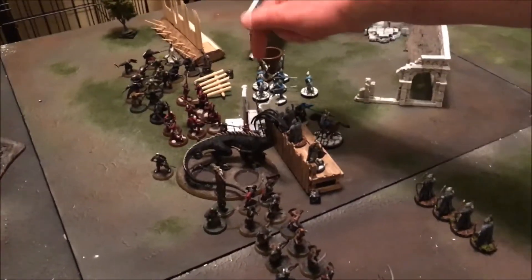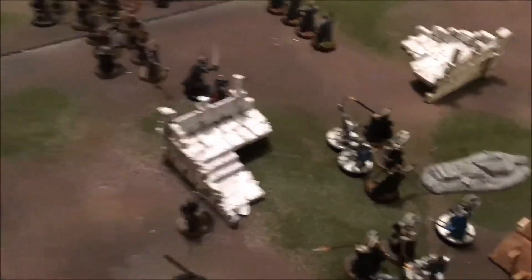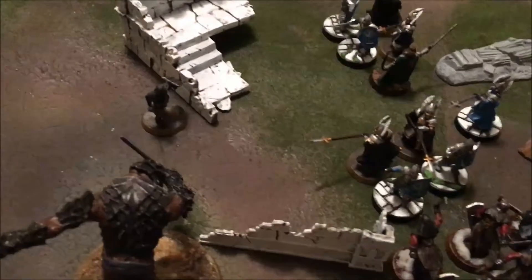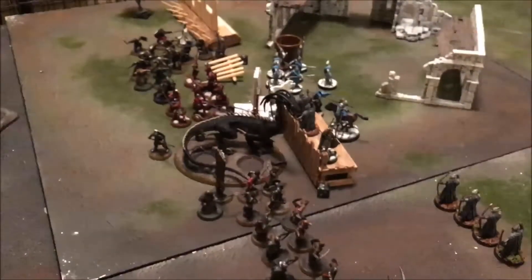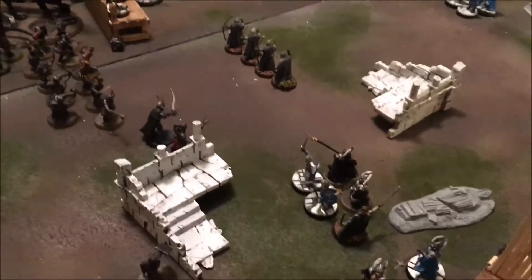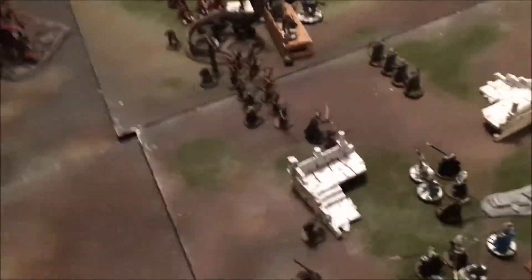Another tough turn for Gondor overall: the ballista killed six of Derek's models and knocked Saruman off his horse. Gondor took one casualty. Boromir took four wounds from the Cave Drake - Saruman had transfixed him and two might points were spent attempting a strike to tie the fight, but it failed. The Troll Chieftain struggled again and had to spend one might to finally destroy the fence. We're now on turn four, and two more turns have been revealed.